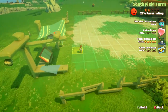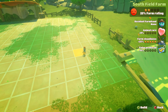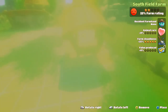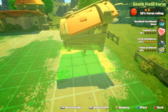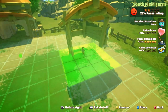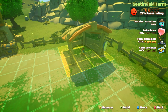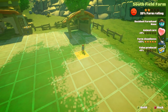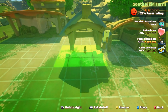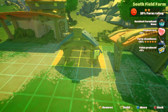Ooh, this reminds me of — which Harvest Moon was it? A New Beginning? Something like that. Anyway — build large animal pen. You can rotate it, you can move it. Let's put it over here, right there, and place. Let's put everything down just for the sake of it. There we go, cool.